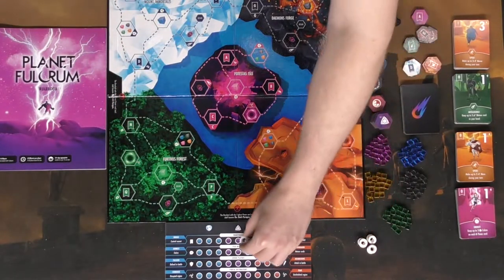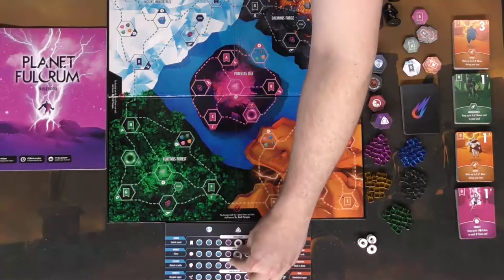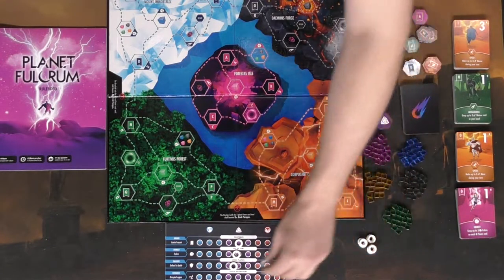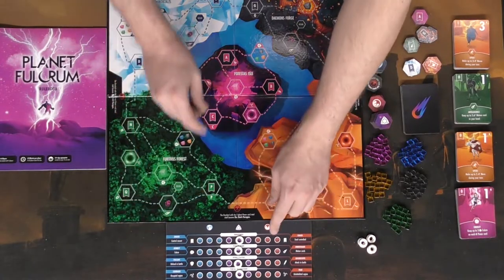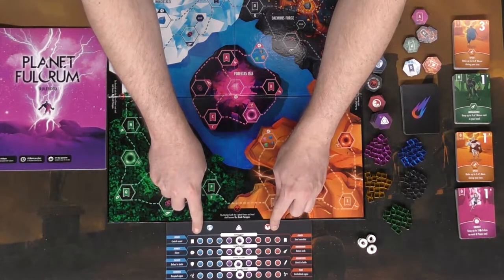Each player gets four white tokens, which they'll place in the middle of the board on the purple spaces, showing that their alignment is neutral. The other alignments are the evil side, the overlords, and the blue side, the guardians.